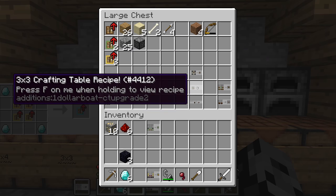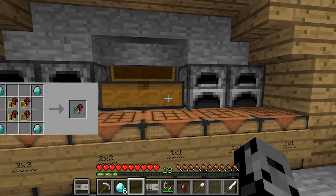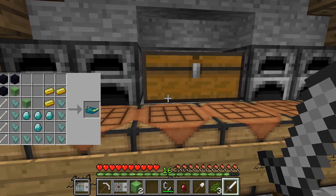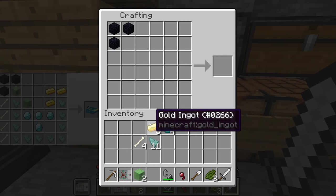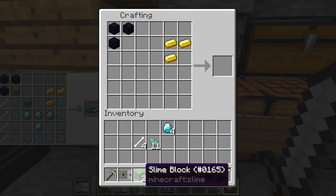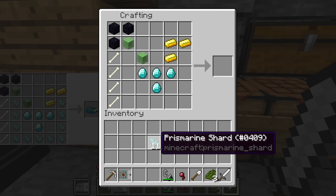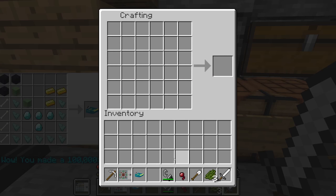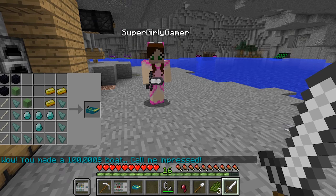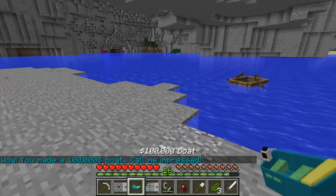We need one more crafting table - which means we need a little more compressing. Dudes I killed a couple slimes, Jen combined them, and now we are on to crafting this thing. I believe we have everything we need. I'll go like this and put my four diamonds right there - luckily we got all those bones. And there we go - 'You made a 100,000 dollar boat - call me impressed!' Yes!